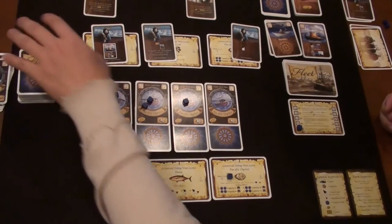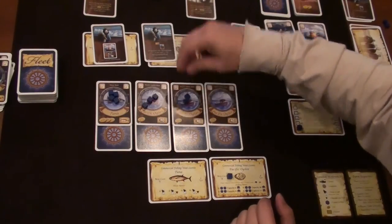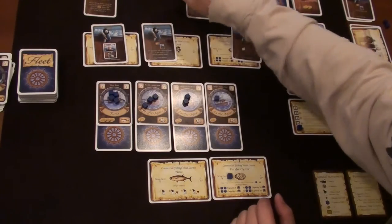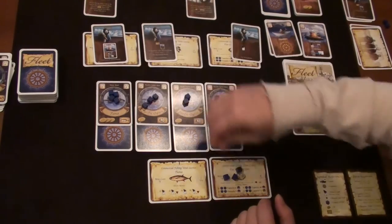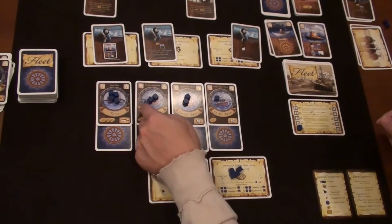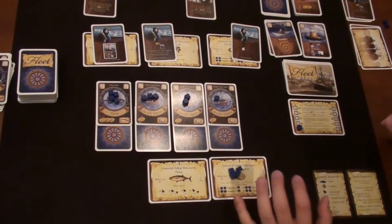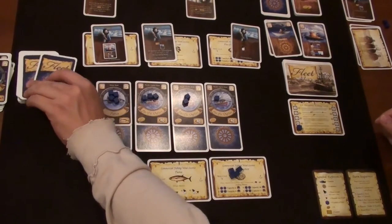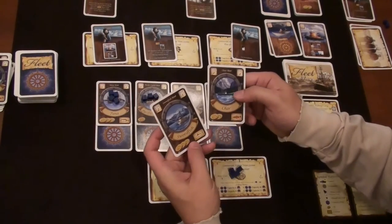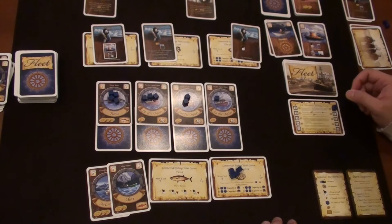TC launches a lobster boat; Kirkman doesn't launch anything. Now fishing: my tuna boat is full, so I take one on each Pacific oyster boat and three onto my license — giving me four extra bucks to spend. These have a capacity of six instead of four so I can keep getting oysters. Drawing two keep two: I get char and swordfish. Five bucks heading into round six. Their max went up to nine dollars.